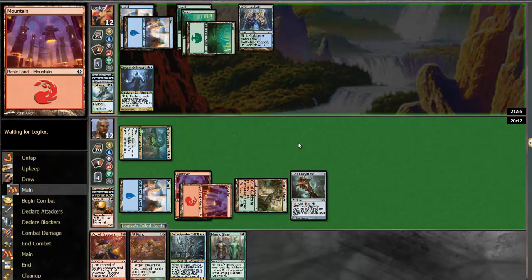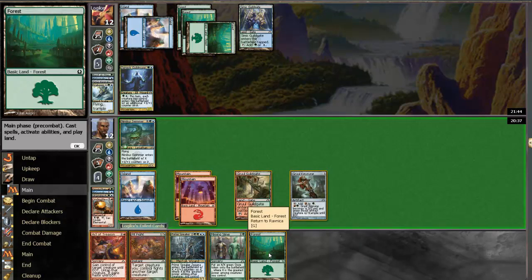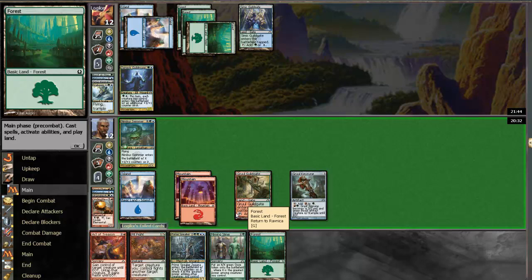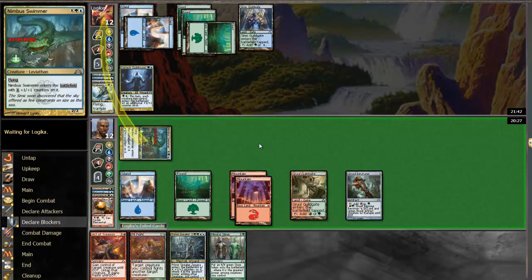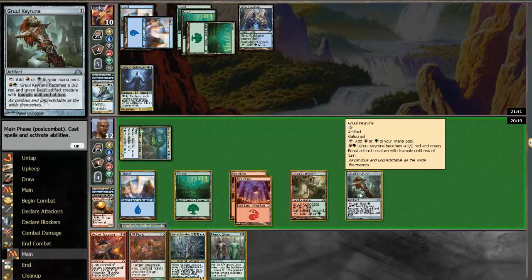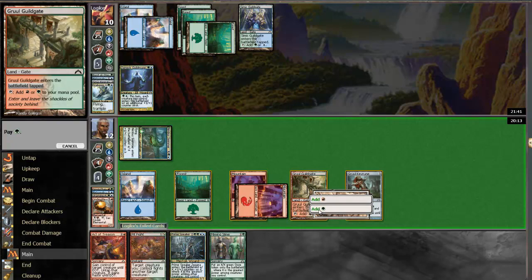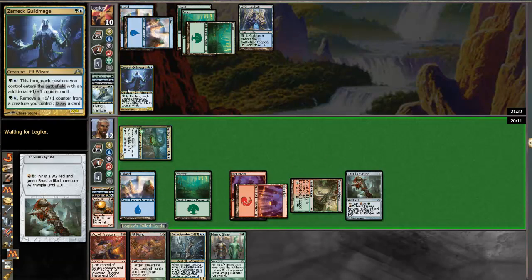Guild Mage. We're definitely going to need to pit fight that, I believe. So we're going to play land and attack. I think we're going to activate Gruul Charm — and then I should have attacked with the Gruul Charm instead, actually. That was kind of a loose play. Definitely should have just attacked first, gotten in some damage, because he's clearly not going to block with this.